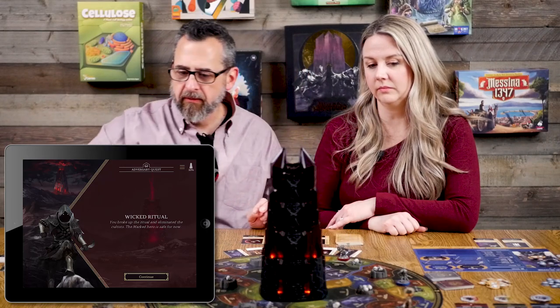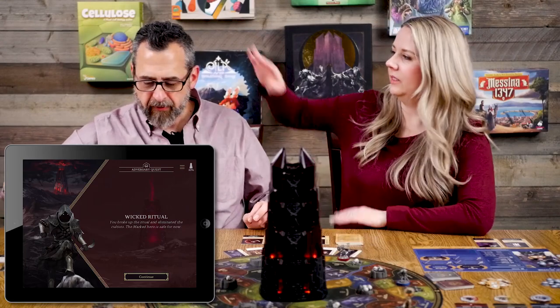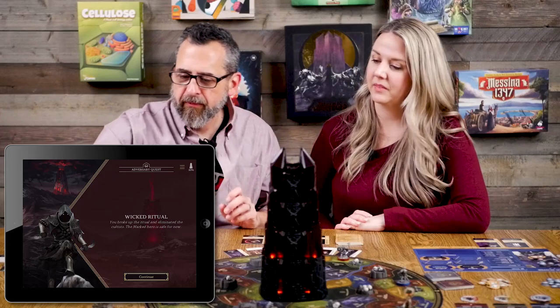Wicked Ritual resolved: 'You broke up the ritual and eliminated the cultists. The marked hero is safe for now.' That clears the adversary quest for month three. I take the dungeon token off the map. That felt like an easy dungeon but it consumed an enormous number of warriors — I had nearly fifty at one point and now have sixteen.